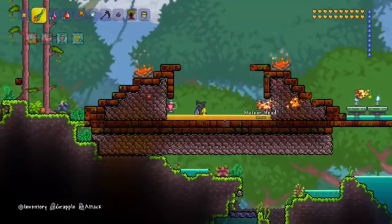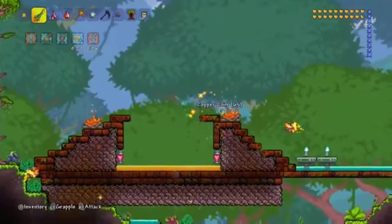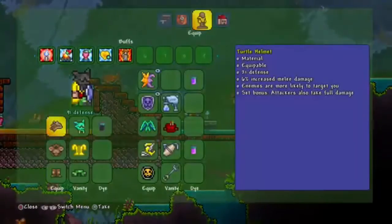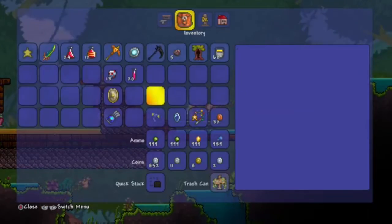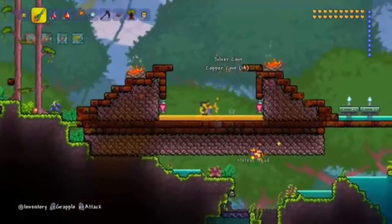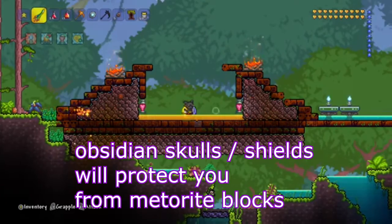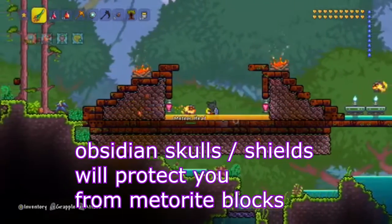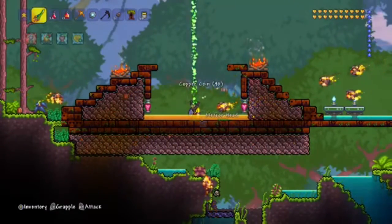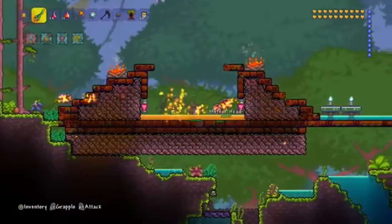It's also highly recommended you have heart lanterns and honey. You can get honey from underneath the jungle where the bees are. Water candles to attract as many meteor heads as you can, and campfires to regenerate health. All you have to do is just stand in the center and the meteorites will come at you. You don't need the Lizahard blocks — that was a previous setup I had, which was not a horrible setup, but not nearly as good as this one.